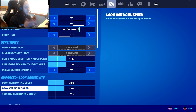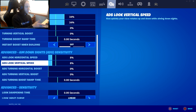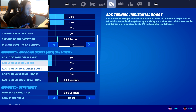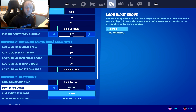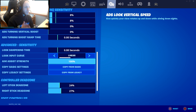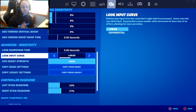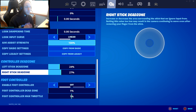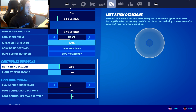For my other settings, I use look horizontal and vertical at 34/34, and look horizontal ADS at 8/8. I still use linear and it's still good — I wouldn't go changing to exponential unless you've tried the dead zone fix first and you're still not getting good aim assist. Exponential is apparently good, I've tried it a few times, but try the dead zone change first. In my opinion, this is the best thing I've done and it's worked.